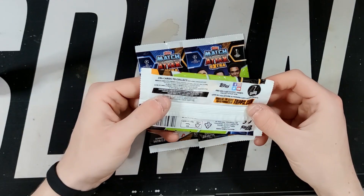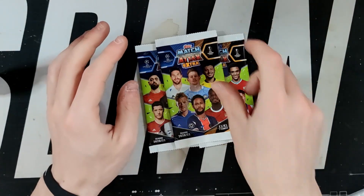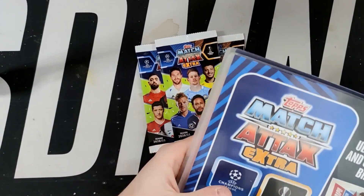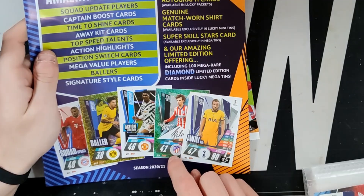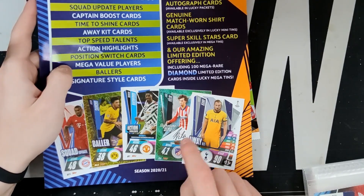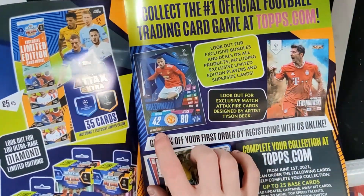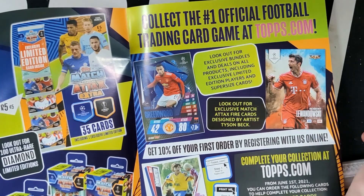What are the blue cards? The extra 2.85 is where everything else falls - in case you thought I couldn't do maths. I think the blue cards might be the signature style cards, or maybe the mega rare diamond limited edition cards. Look out for exclusive bundles and deals on all products, and exclusive Match Attax Fire cards designed by artist Tyson Beck - pretty cool. Ultra red diamond limited editions too - so many more to collect and I can't afford it.